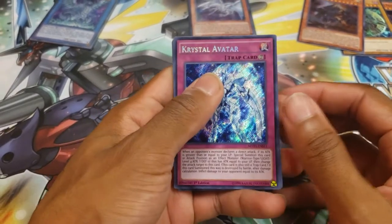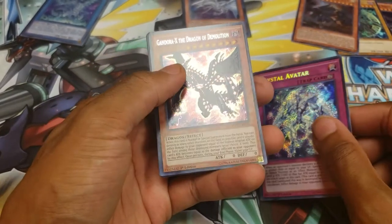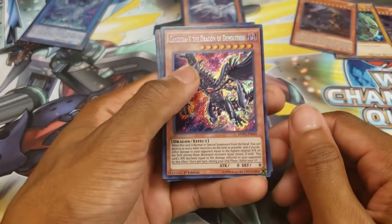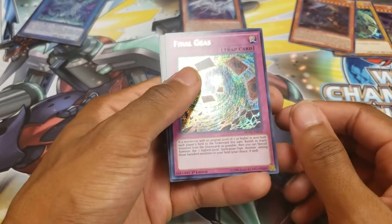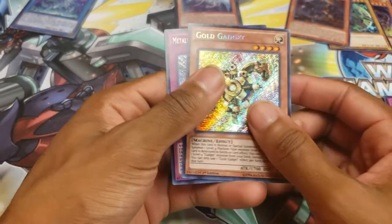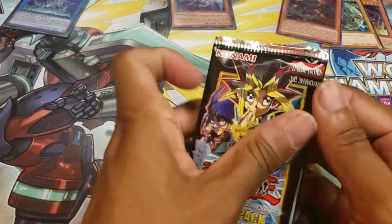We got Crystal Avatar. This card is something. We got Gandora X the Dragon of Demolition. I can't remember if this card was actually good or not, but I've heard things about it. Final Geass — this is a card, I don't know what it does. Ooh, Gold Gadget. The gadgets are very nice. I like gadgets.